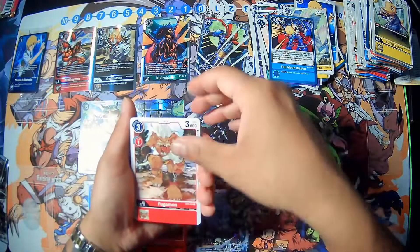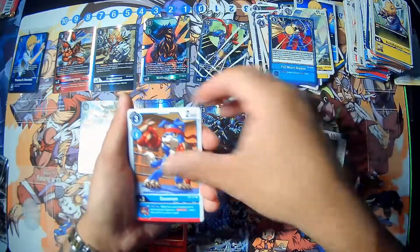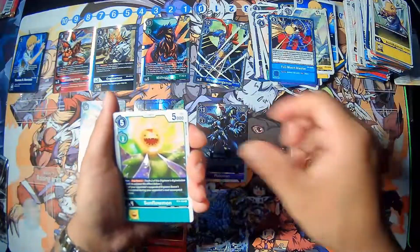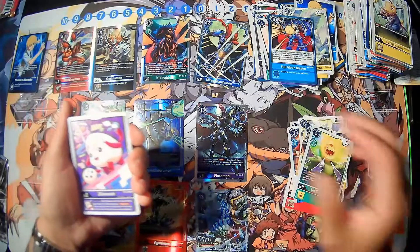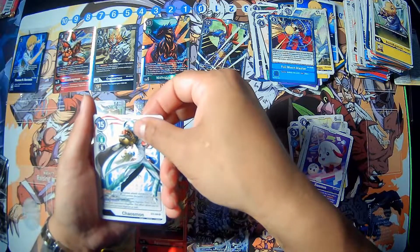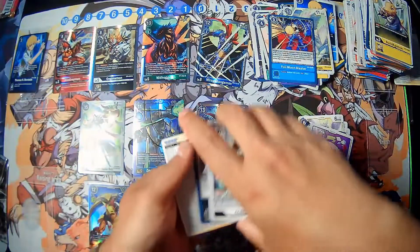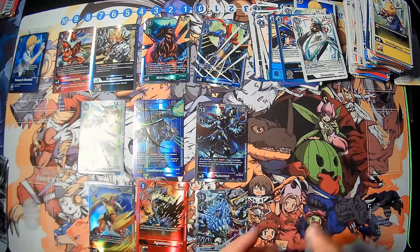Next pack we have Bugamon, Petermon, Phantomon, Garumon, Otamamoon, Goldscorpioomon, HippoGriffamon, Bancholoemon, Sunflowermon. Oh my god, I just faded it out — Chowmon. Oh no we have a Chaosmon — I saw it as a super for a second. And the last card is Dark Roar. I saw the Chaosmon and kept thinking of the super but this is a regular rare.